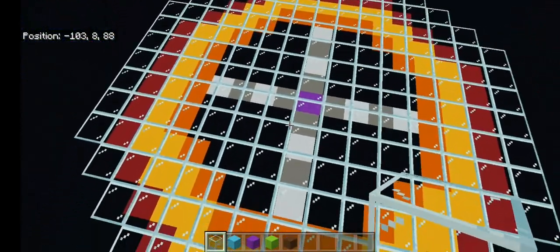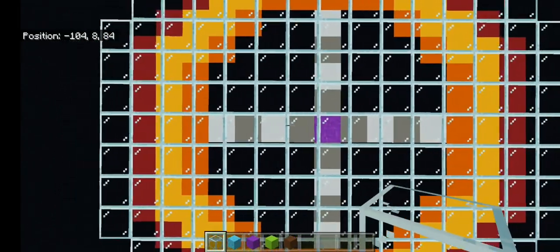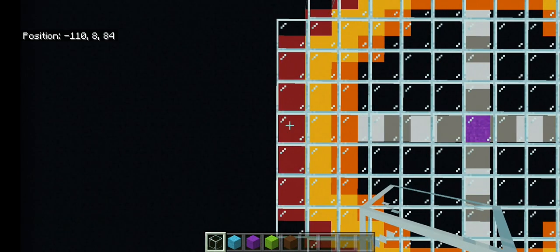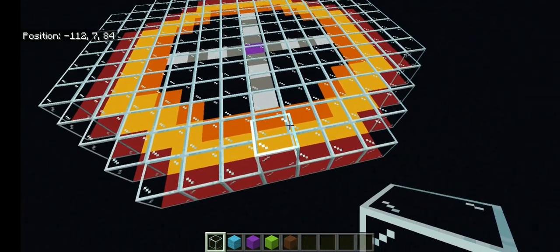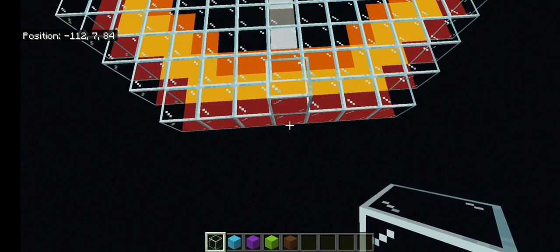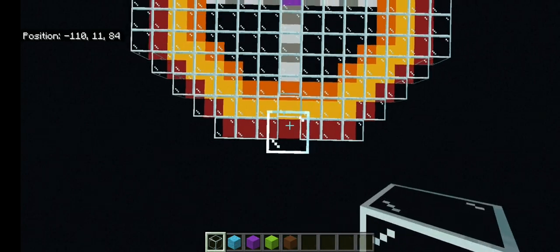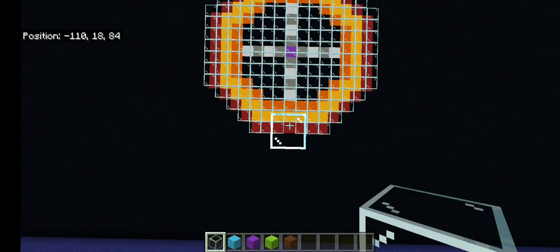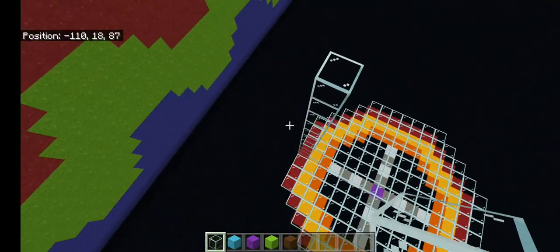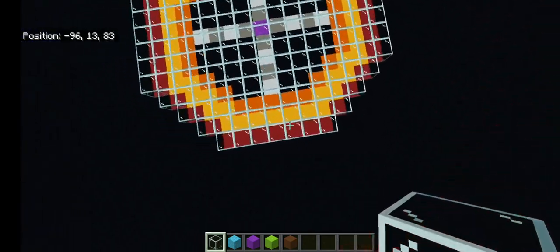Once that's done, you're going to want to start from the center and come this way. Place the glass block right there and you're going to want to do that 12 high, starting from the base — counting up 1 through 12. Then you're going to want to do that all the way around until you're done.